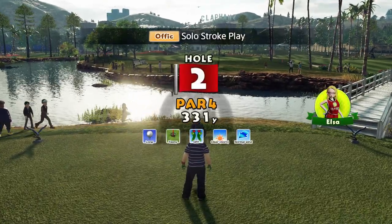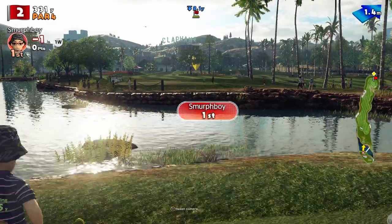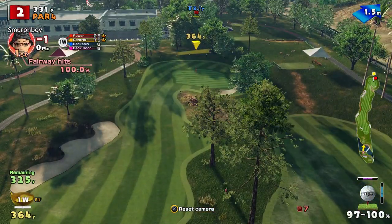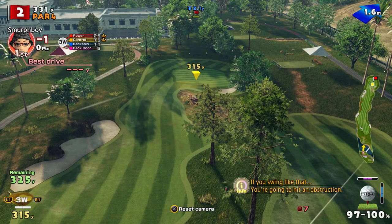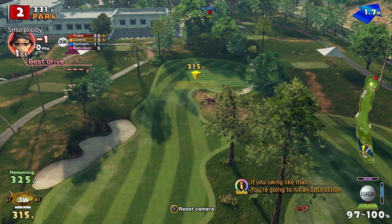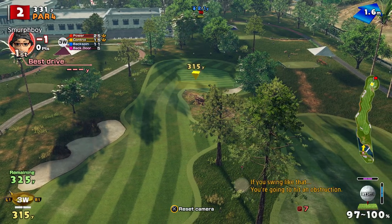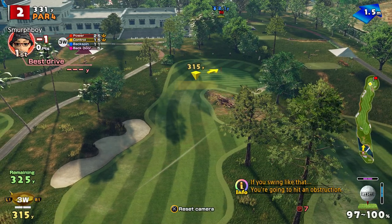Hole two, it's par four — another reachable par four. Where's the pin? The pin's up the back. The issue here is where do you land, just trying to get round to the pin. Attacking the pin can be quite tricky. We're going to play the three-wood. Let's see if we can stop it.